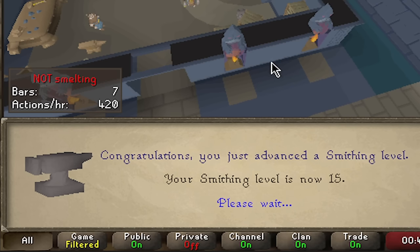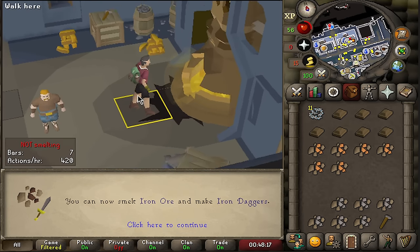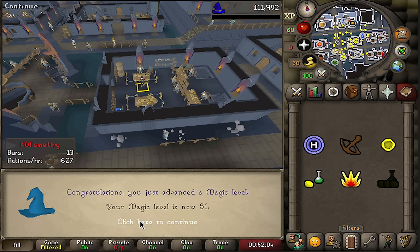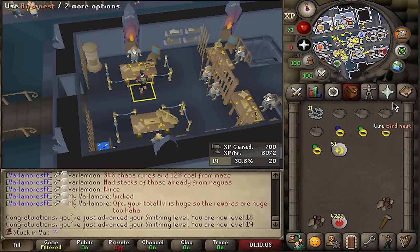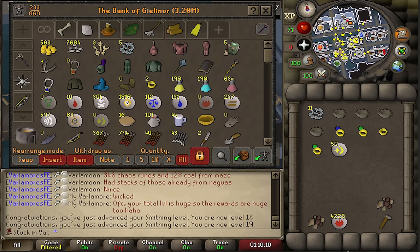Here is 15 smithing — I can now take care of all of the iron ores I got. Here is 51 magic; with my mind bomb boost I can now teleport to the city, something we've actually been actively working towards. I feel like an absolute genius — I opened my bird nests, got a ruby ring, we're gonna enchant the ruby ring, and now I'm manually crafting the rest because I'm completely out of money and nature runes. I feel so smart right now.